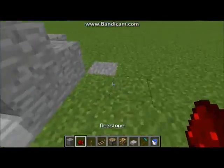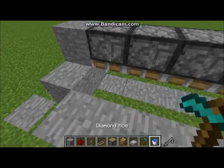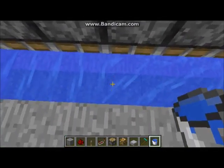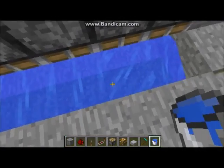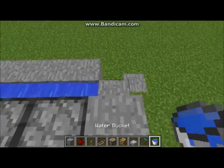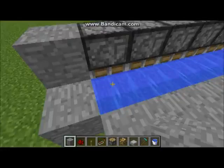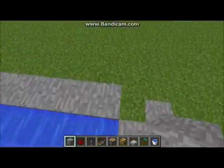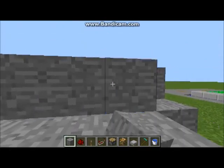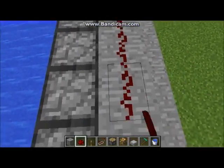Once we do that, we should wire up the pistons. We should probably put our water source blocks in here first — we want all seven of these blocks to be source blocks. As you can see, they flow down all the way to the end of our farm. So now we can do the redstone wiring: you want to put a stone block on the back of each piston, and put a piece of redstone dust on top of each of these stone blocks, and that will power your pistons.